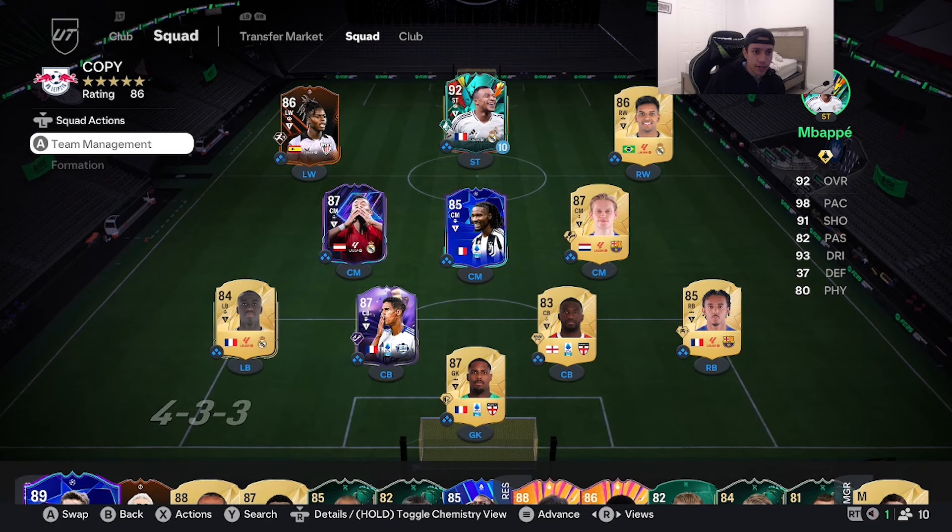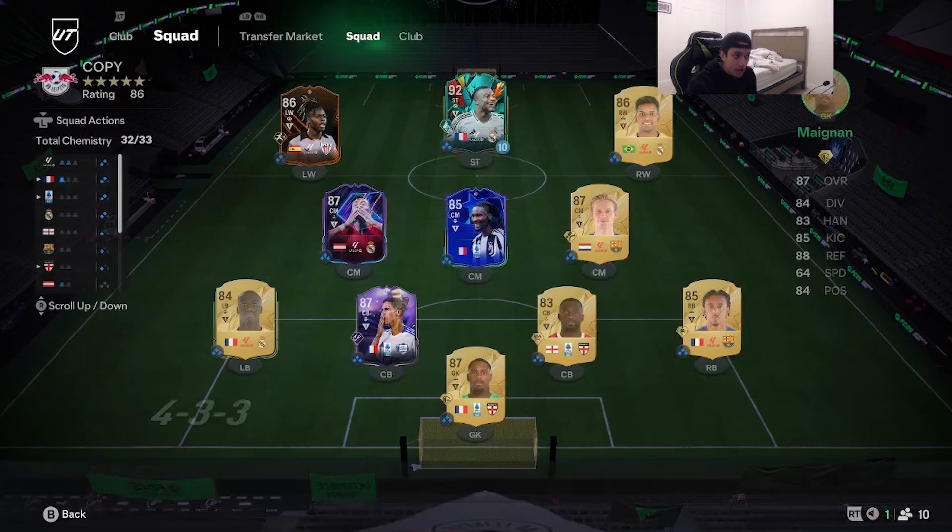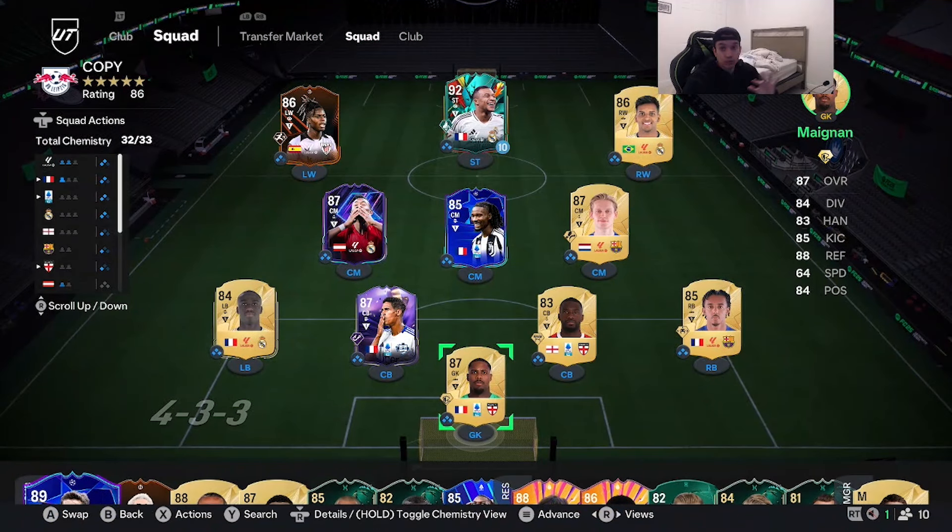Mbappé is going to be playing in a 4-3-3 flat formation as an advanced forward, solo striker, right between Nico Williams and Rodrigo. By the time I'm recording this video, Mbappé is very expensive — over 7.4 million coins on Friday night. By the time this video drops Saturday morning or afternoon, he may be a little under five million coins. The main reason we're reviewing this card is to see if there's a major difference between this 92 and the 91 gold. We'll play some games in division rivals and see the vibes.